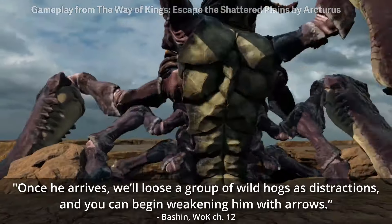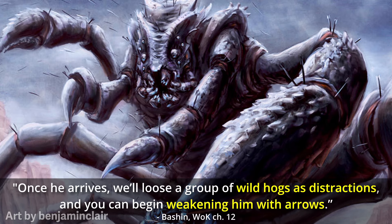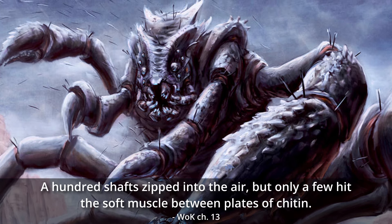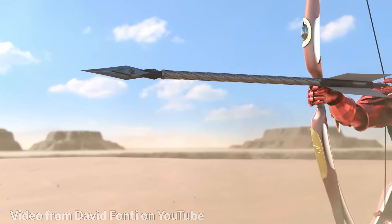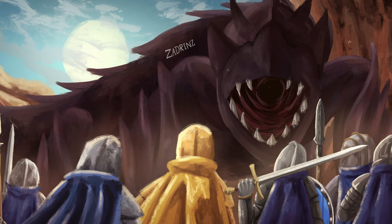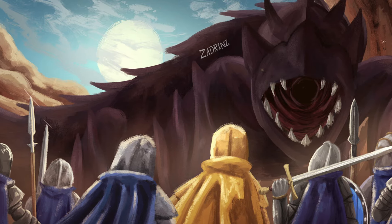Once the behemoth creature has emerged from the chasms below, wild hogs are released to distract the beast while soldiers begin pelting it with volleys of arrows. Many of these arrows bounce off the chasm fiend's carapace ineffectually, but some manage to thump into the creature between the carapace plates, digging into the flesh beneath. The light-eyed shard bearers join in from afar using grand bows, which fire thick-shafted arrows able to punch through the rock-like carapace. If everything goes as planned, the chasm fiend weakens — but if not, dozens of soldiers can be killed in a heartbeat.